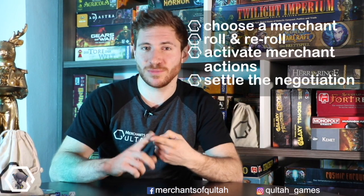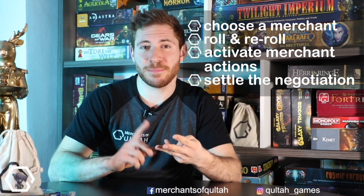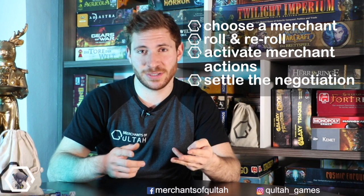So that's basically how a turn works. Step one: choose a merchant card. Step two: roll and re-roll. Step three: execute triggered actions. Step four: compare results and place your die on top of the card. There are just a few tiny things left to cover, and then we're basically done.